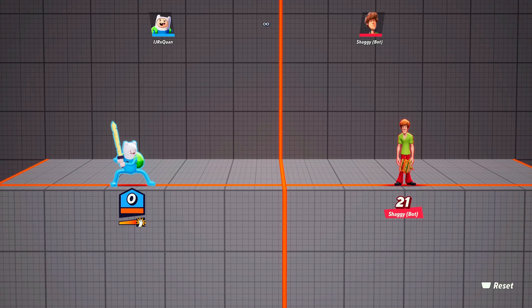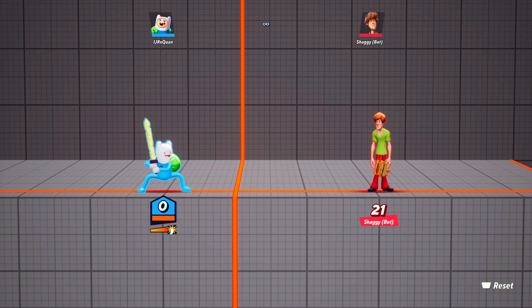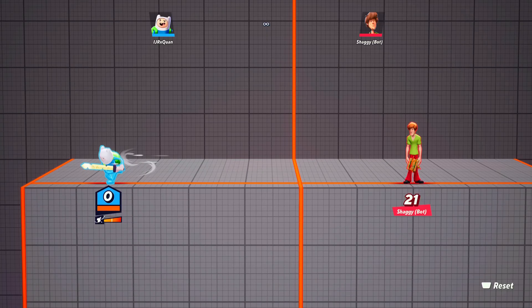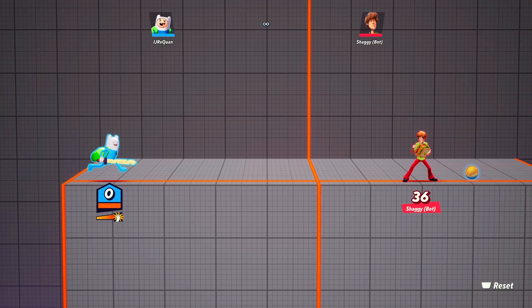He does have a base normal combo — just move left or right and click Square three times, like every other character's base combo. Along with this move, when you click over you can move around with it and it boosts your speed. You can let it go whenever you want — it'll save you across the map. It boosts your speed, so that move is pretty useful.